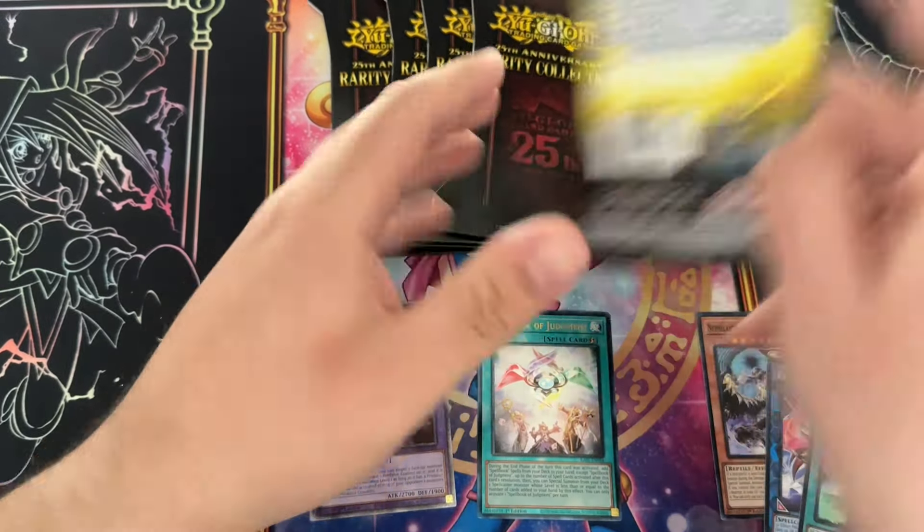Wait — what rarity is that? That's a collector rare! Mech Knight Crusadia Avramax — collector rare. Probably not the worst one to pull, to be honest, because this card is actually pretty decent. It's really hard to get out though. I was thinking — is it good in a Speedroid deck? But it has to be wind unfortunately, and it's a light monster, so no.